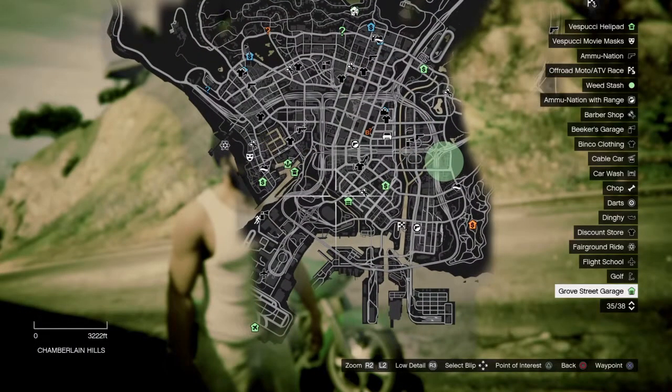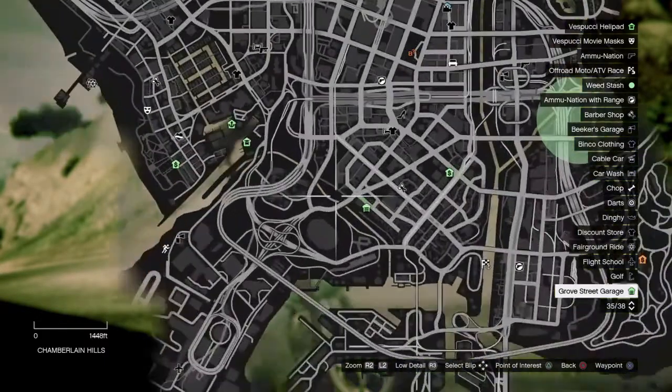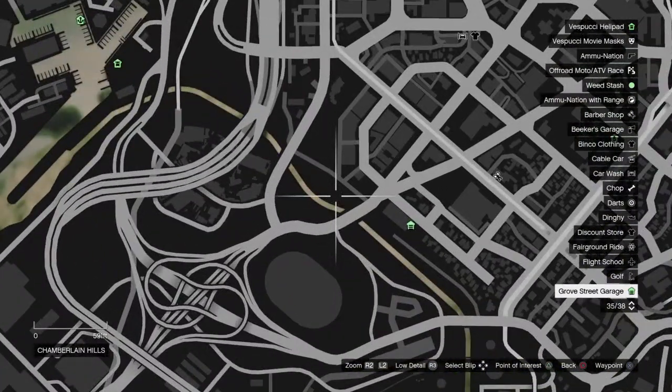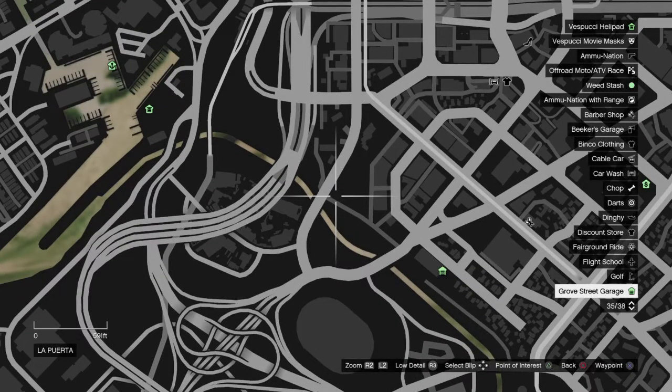Alright, today we're going to do a story mode video here. It's going to be Franklin. We're going to be at one of the places to get the peyote plants. It's over in the Chamberlain Hills, right over there by the projects, by the baseball field is where you want to be.